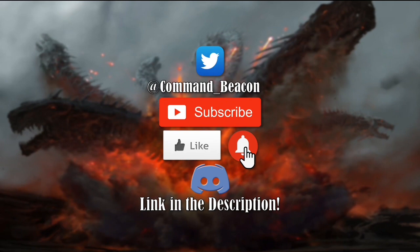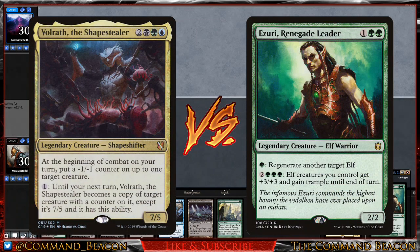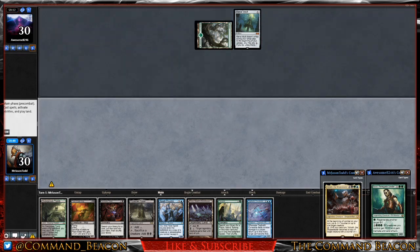Alright, let's get on to the gameplay. We lost the die roll on this one. Let's take a look at our opening hand — we have Overgrown Tomb, Phyrexian Tower, Shizo, Far Seek, Spark Double, Flesh-Eater Imp, and Demonic Tutor. I think we're gonna go ahead and keep. We're going up against an Ezuri Renegade Leader. Our opponent leads off with a Forest followed by Mana Vault, then passes the turn.